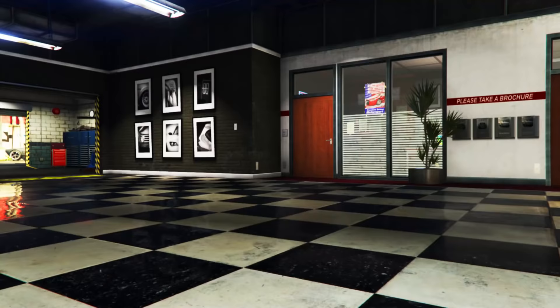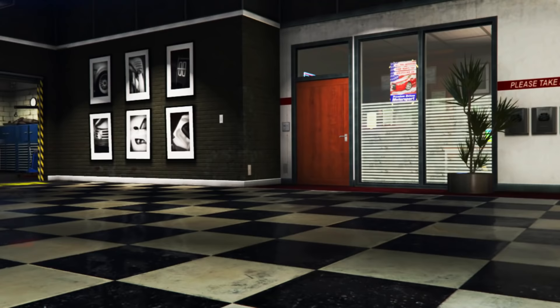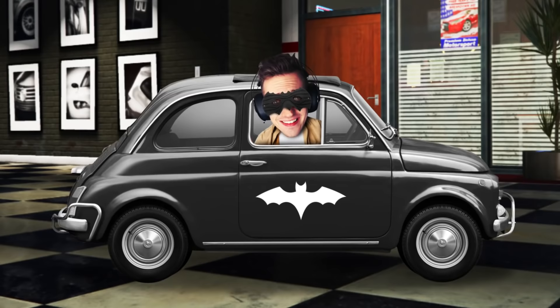Today in GTA 5 RP, we're going to be checking out three of the cheapest bikes and three of the most expensive bikes, but they are all completely modded. So we have anything from a broomstick to the Batmobile. There's going to be some really crazy stuff to check out today, and it's going to be up to you guys in the comments to decide who had the best cheap vehicle and who had the best expensive one.